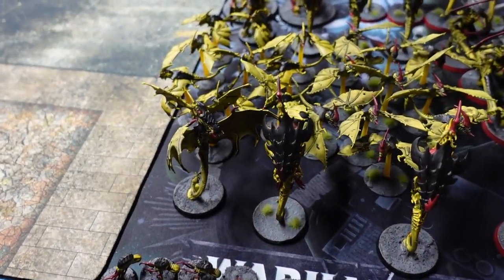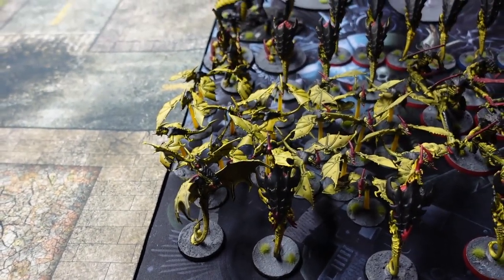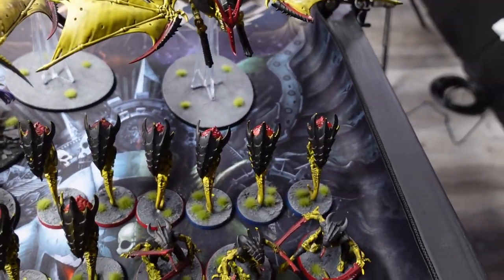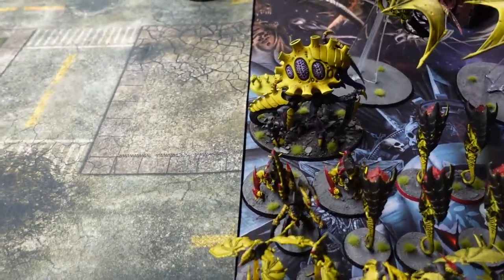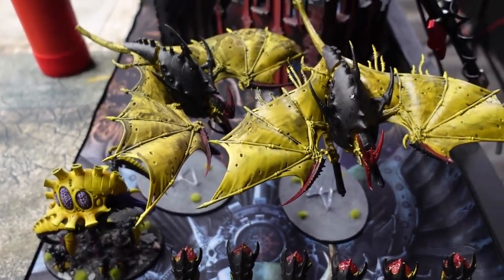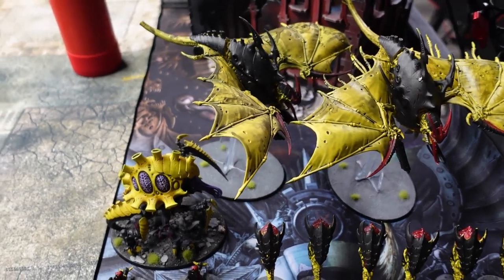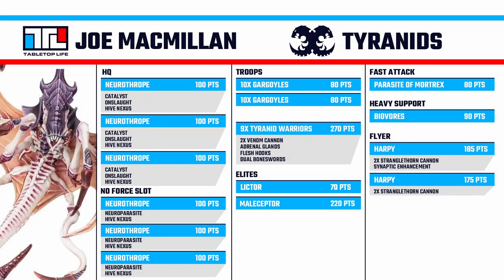In the fast attack slot, the Parasite of Mortrex has the Obsec-five warlord trait letting him advance, do actions, count as five models, and gain Obsec — great for mission play. I've got a lone Lictor, and then the big cheese: three units of Zoanthropes all kitted with different psychic powers, but really they're casting Smite all game. I also have two Biovores for spore mine shenanigans, a Maleceptor for more psychic violence, and two Harpies with stranglethorn cannons — one with the Synaptic upgrade for Imperatives and Transhuman.